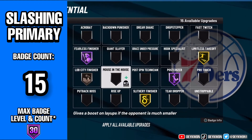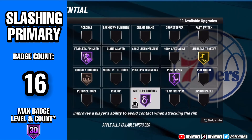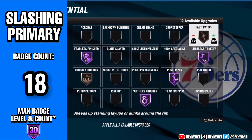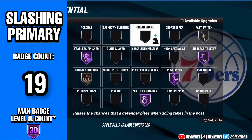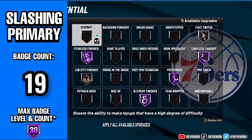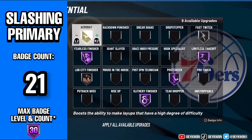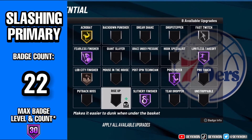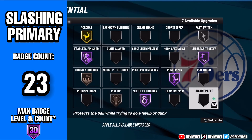Fearless Finisher at 15 with Lob City — you're good to go at 15 badges, looking gravy already. Add Slithery at Hall of Fame and Limitless Takeoff. You see how we're not maxing one thing out and then maxing another — we're spreading it around for the amount of badges we have. We start with Limitless Takeoff, we're not gonna automatically put Fearless Finisher up and lack in other categories; we're trying to build our badge count to help in every aspect.